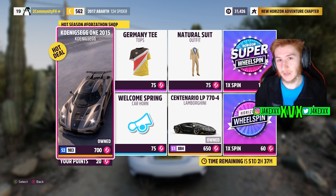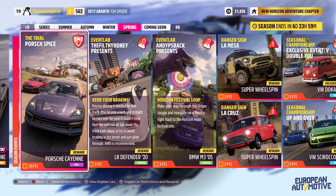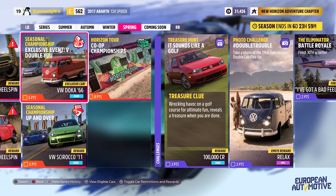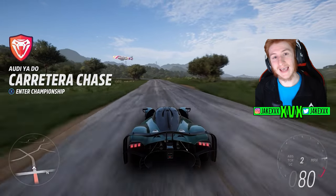The Forza shop for week four has the Koenigsegg One:1, the Lamborghini Centenario, the Welcome Spring horn, a Germany top and a natural suit. Here are the rest of the challenges available on that fourth and final week. So that's the Festival Playlist with eight new cars.